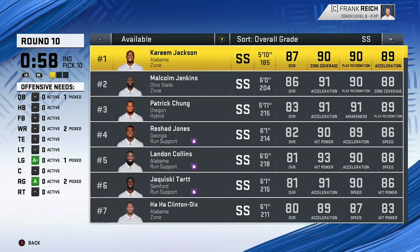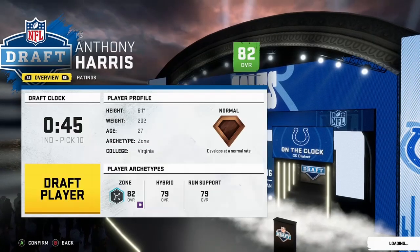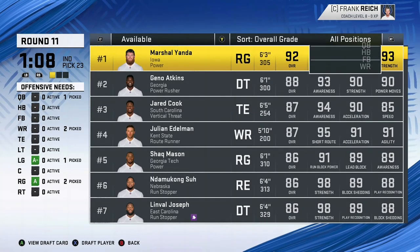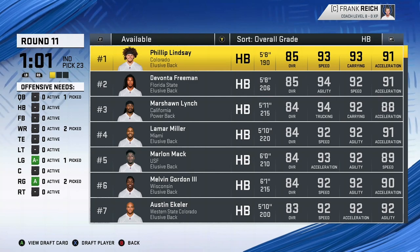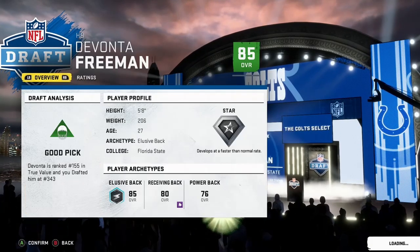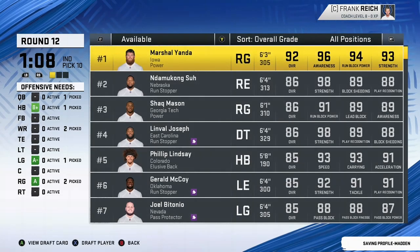At this point, I have my quarterback, two wide receivers, and a couple offensive linemen. But on the defensive side, I only have two linebackers and a corner. At pick 11, I want to go back to offense — I'm really looking at running backs. I like to have a little bit of a receiving back, but I also want to maintain that power so you can run through the tackles. Phillip Lindsey is a better receiving back but a little on the smaller side with less strength. So Devonta Freeman, you're my pick here.